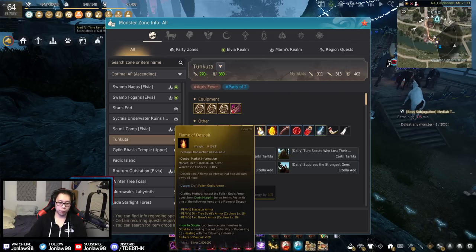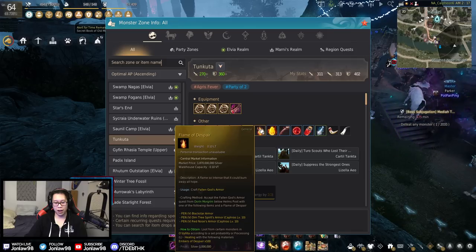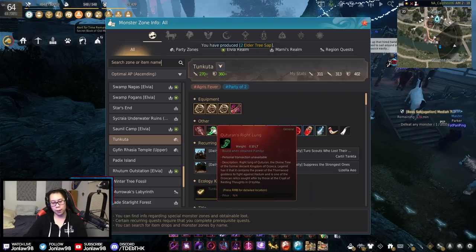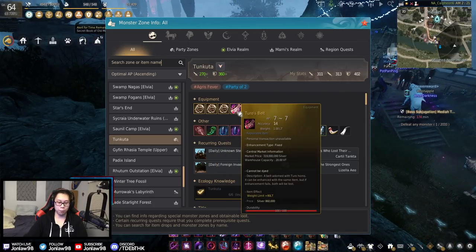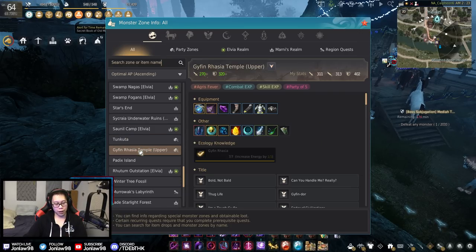Turos — at this AP you want the Flame of Despair. For everyone who doesn't know: you use your Capris 10 Dim Tree or Red Nose and turn it into a Fallen God Armor — you need the flame. You can get the Fallen God Flame off the market but the Labresca one you cannot yet, there are still a lot of orders. The right lung which is the Orzeka armor piece is a very low chance. The silver is pretty decent but the reason you're here is for the flame, and they're actually buffing the spot soon.